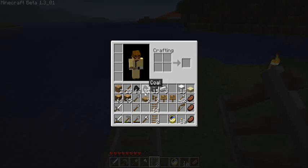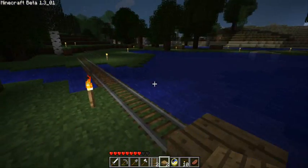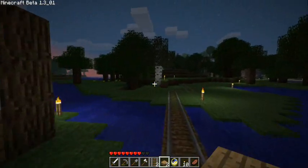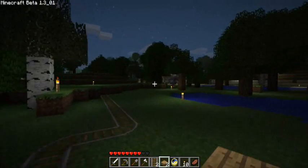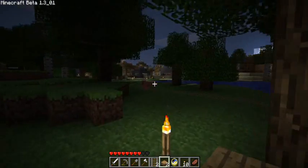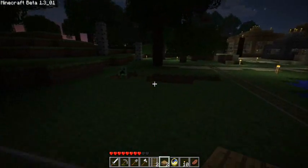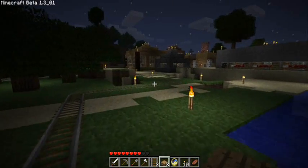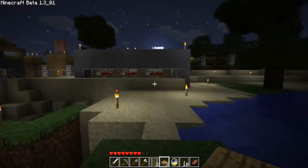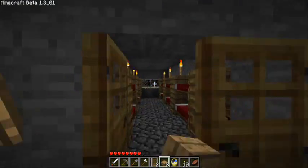Let's put a little stopper at the end here using a wooden slab — that probably looks kind of cool. It's getting dark, so let's run back to the house, because we've got to go back there anyway so I can show you guys the booster. We can sleep the night away and avoid this creeper. Let's go sleep in the barracks — the fortified bunker that is the barracks.